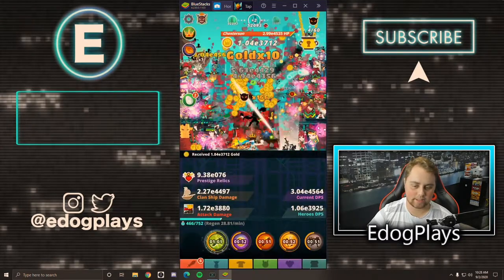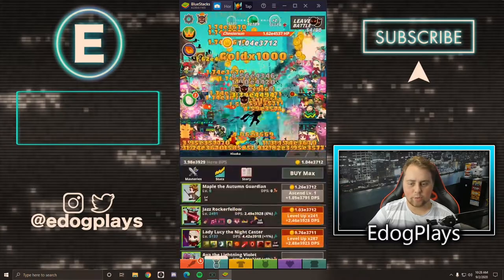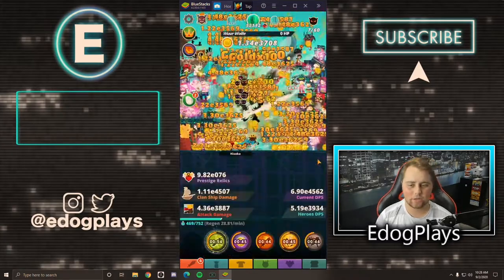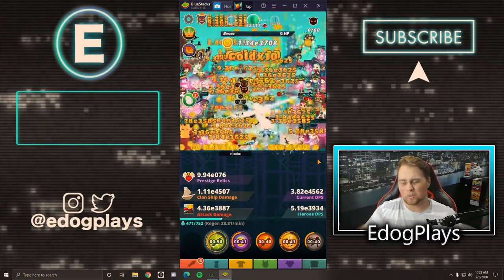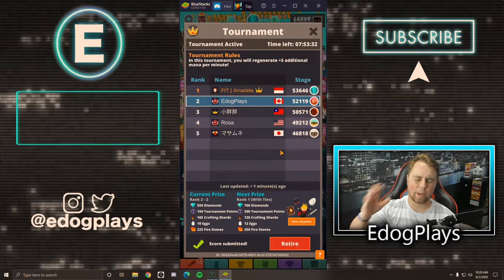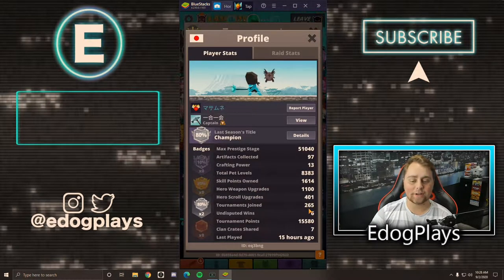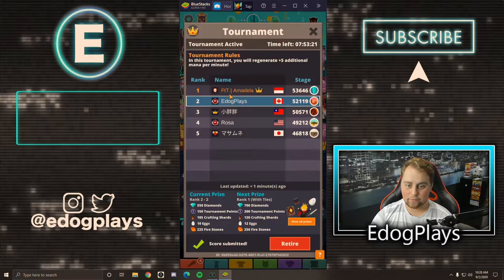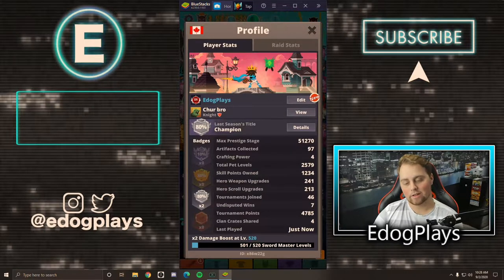It's decreasing the titan count per stage and we're going to get through stages that much sooner now because we have that minus 75% cost, which is obviously massive. I do plan on prestiging fairly soon because I'm going to do the live stream, so we have lots of time to push. My predictions were it's basically going to be me and first place fighting it out, because some of these people joined 265 tournaments and won six.